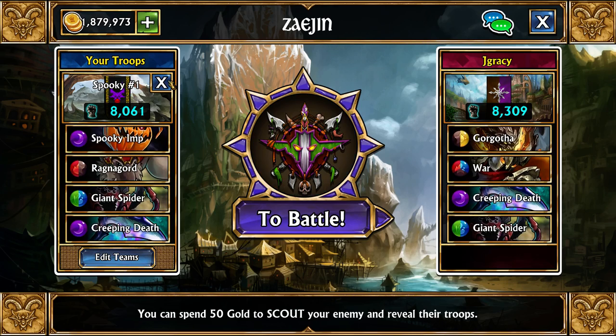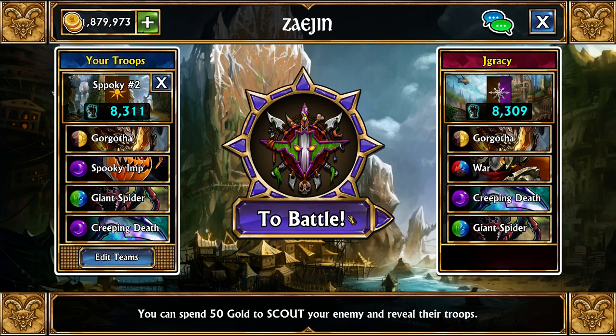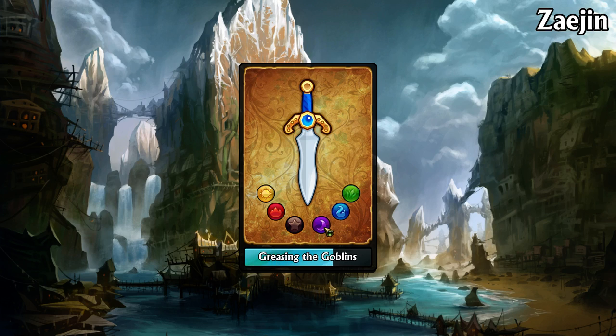We're up against a pretty similar team right here — Gorgotha, Spooky Imp, Giant Spider, Creeping Death — except he's using War instead of Spooky Imp, which is decent as well. We'll see how it goes. If we can get a convert off it'll be pretty good. I find it kind of funny that he's using purple even though he already has all that mana generation. We're going brown-yellow here to get Gorgotha up quickly. If you were up against something like a Khorvash you might just want to set to double green or double blue so you can get up your Giant Spider, because Khorvash would keep draining you.